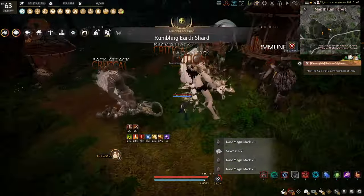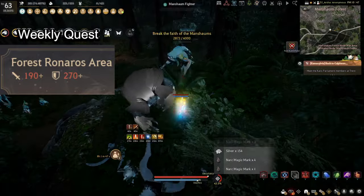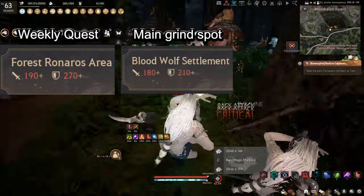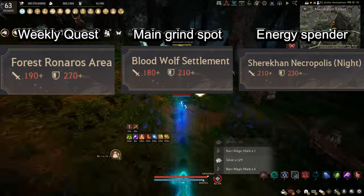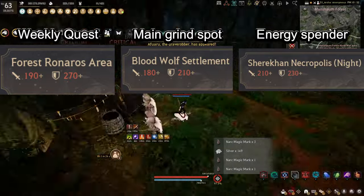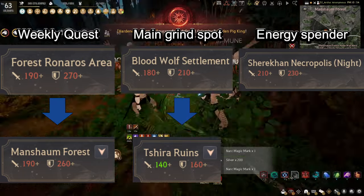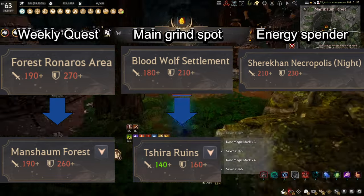Assuming you start with nothing and you want to get both potions: you start doing your weekly at Ronaros, so this is 2 fairy forests. Then you don't touch the forest once you are done with it until next week. You do blood wolves at your regular rotation until night falls. When night falls, you go do the shrek statues, and you repeat this forever until you get the full pieces. If your full piece is Ronaros, your weekly becomes Mancha forest. If you get the full piece at blood wolves, you replace blood wolves with Chira ruins. And if or when you get your shrek full piece, you start spending your energy at Navarant's step.